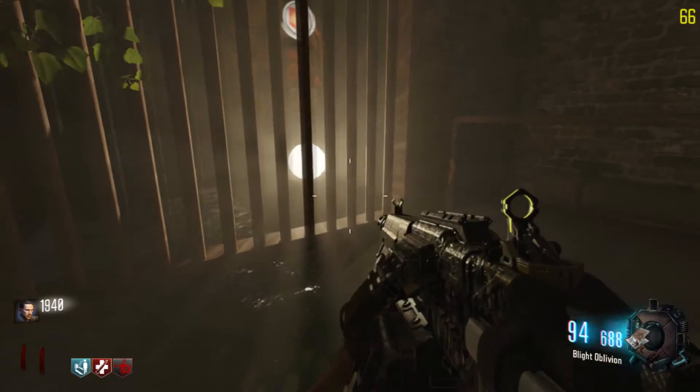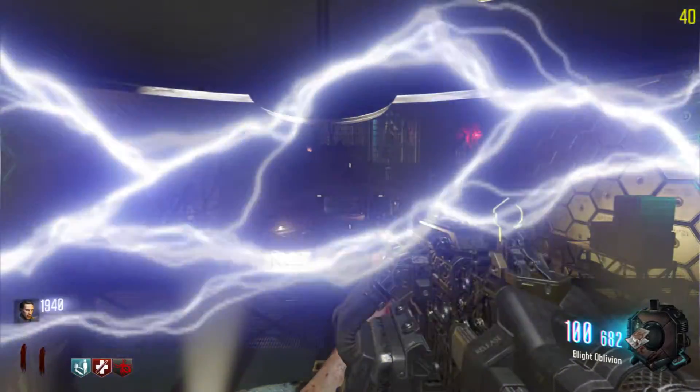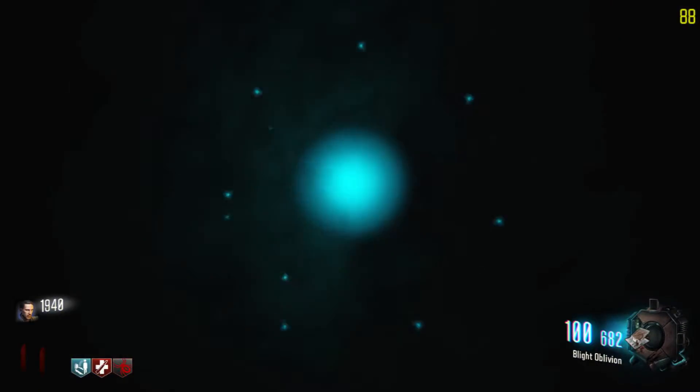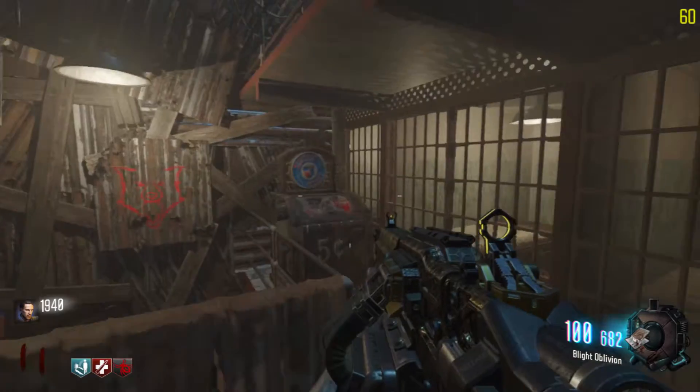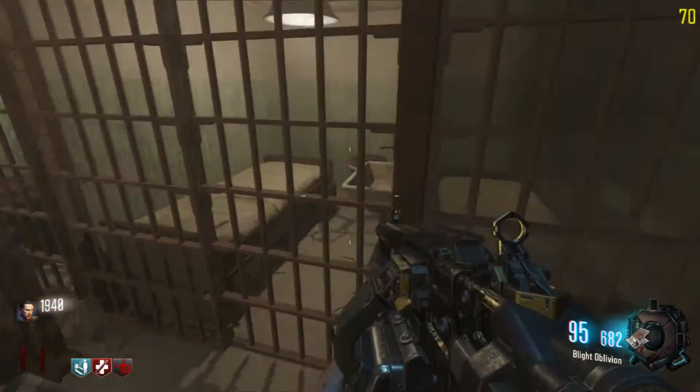For the fourth, fifth, and sixth locations you're going to want to teleport. I'm going to hop in the teleporter and once it teleports me, it teleports me to Mob of the Dead. When it teleports you there, go right beside Electric Cherry, turn to your right, and you will find your fourth banana location in this sink.